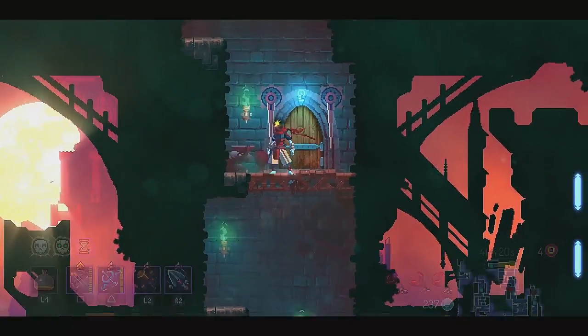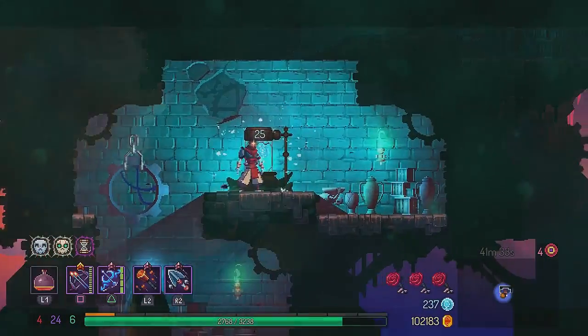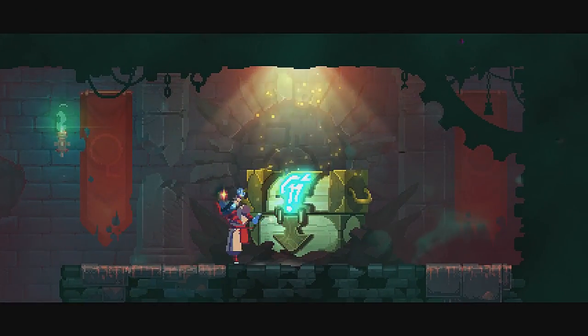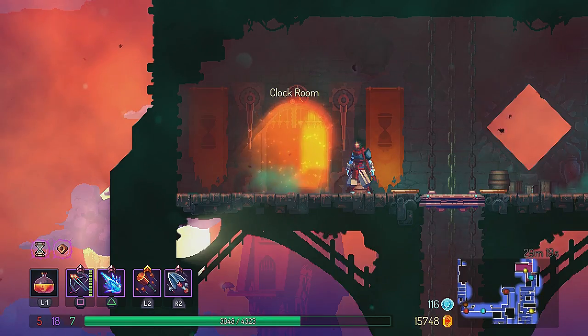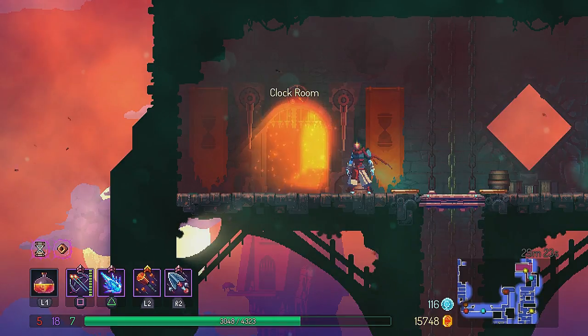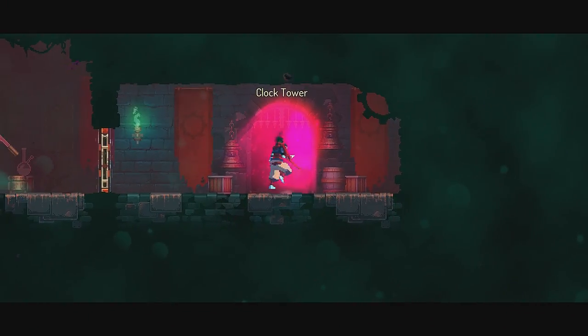As for the boss cell doors: in the one-cell door you will find a weapon shop; in the two-cell door you will find a cell container; and in the three-cell door you will find a chest. There is no four-cell door in this level. There is only one exit, which leads to the clock room where you fight the timekeeper boss.